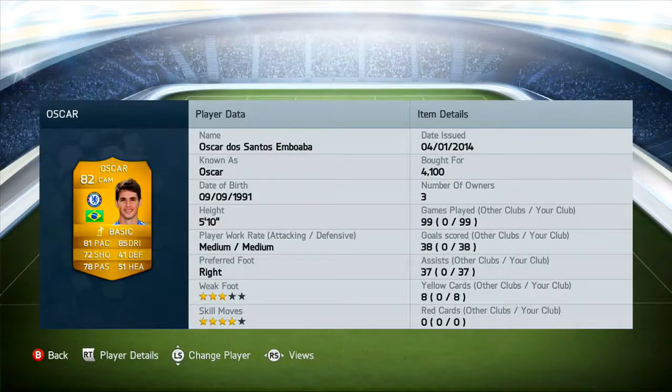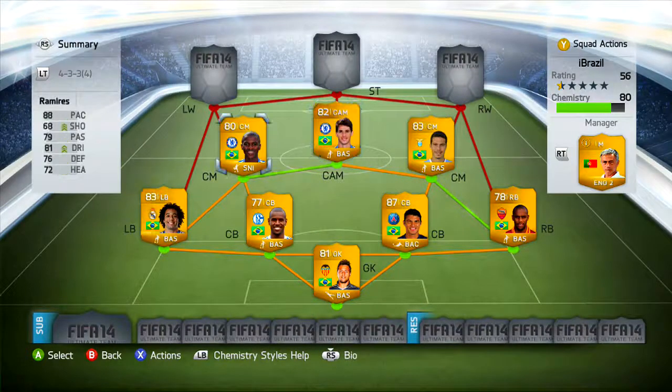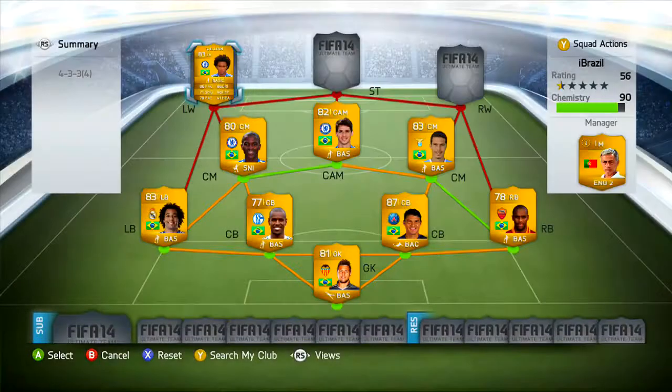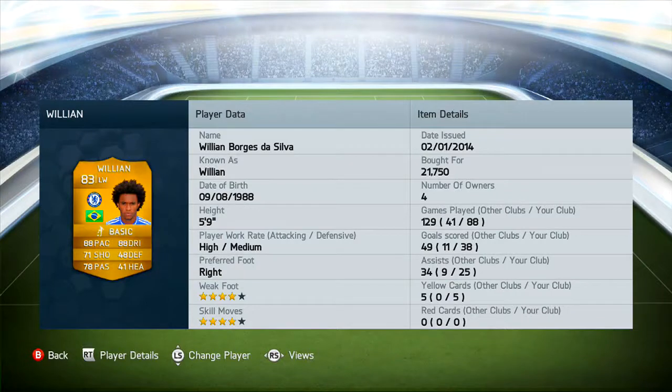Moving on to the CAM — you've probably guessed it — it's Oscar. Brilliant player; you could pick up his newer rated card, but this is the old one. I picked him up for 4.1k. Three-star weak foot, four-star skill moves. He's scored 38 goals for me and 37 assists. He's got 81 pace, 85 dribbling — his dribbling is absolutely amazing. 72 shooting, which plays more like 80, 78 passing, 51 heading, and 41 defending — we don't care about that. That 85 dribbling is great, and Oscar links up well with Ramirez.